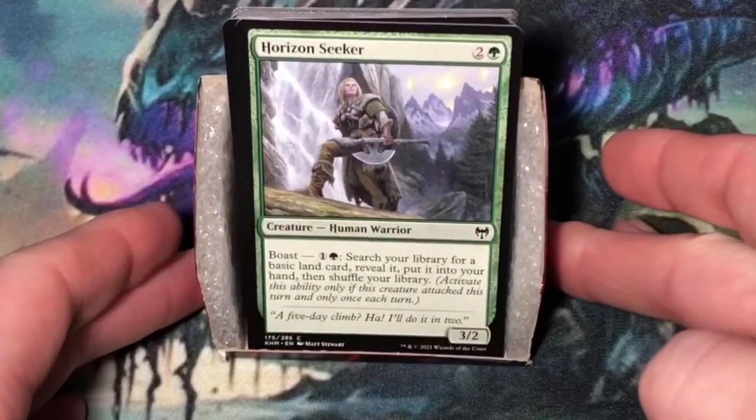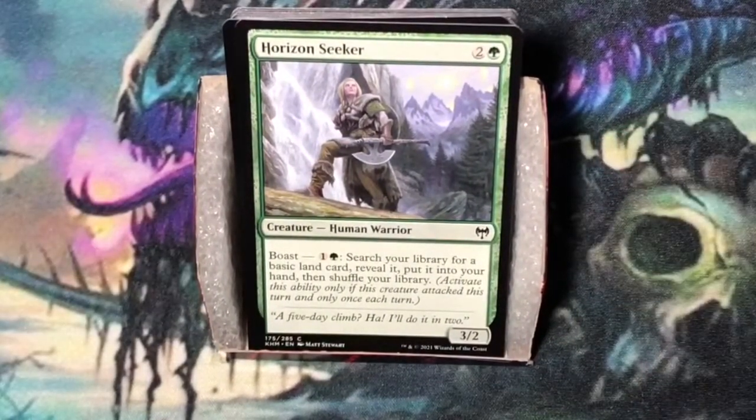Horizon Seeker. Three mana — two and a green. Human Warrior at three-two. It has Boast for one and a green: search your library for a basic land card, reveal it, put it into your hand, then shuffle your library. I like playing this common in a green deck where I want to ramp. I also like playing it in a deck where I need to splash a third color.